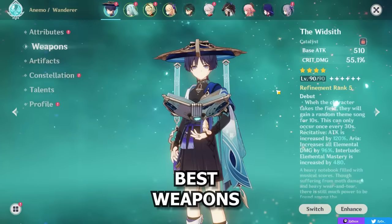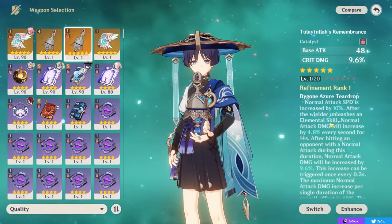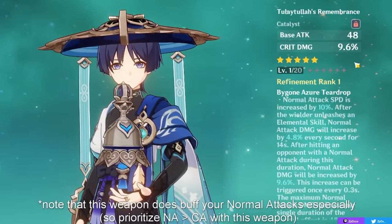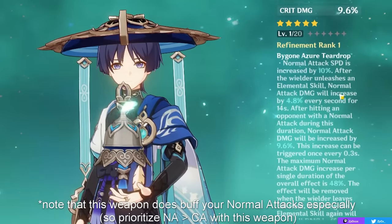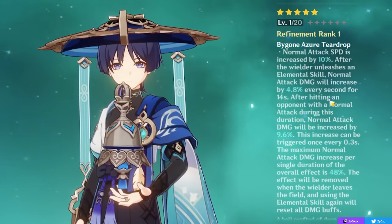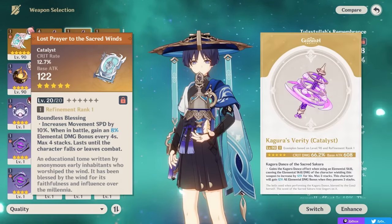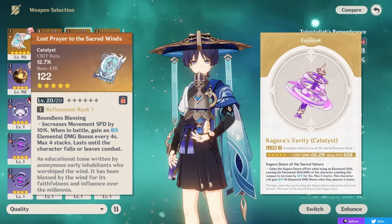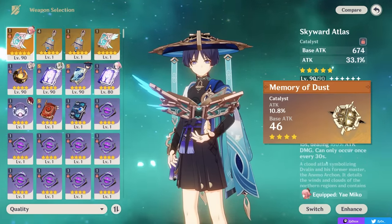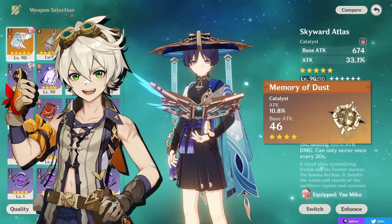For weapons, his signature weapon is the best — massive stats, high base attack, a decent crit stat, and increasing normal attack speed and damage as you attack. However, every five-star catalyst currently available is good for him. Lost Prayer gives crit rate and a good effect; Kagura's Verity gives a ton of crit damage. Skyward Atlas and Memory of Dust can also work, though ATK%-focused weapons lose some value if you're running Bennett due to diminishing returns.